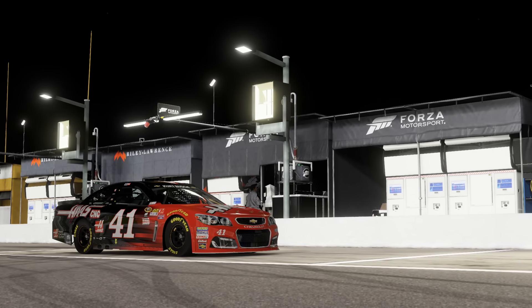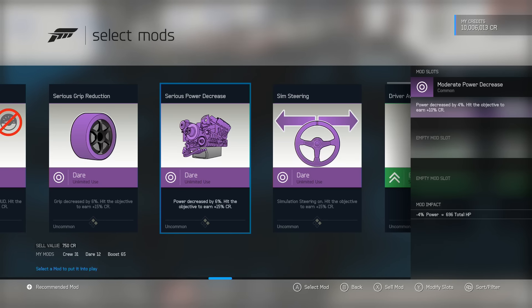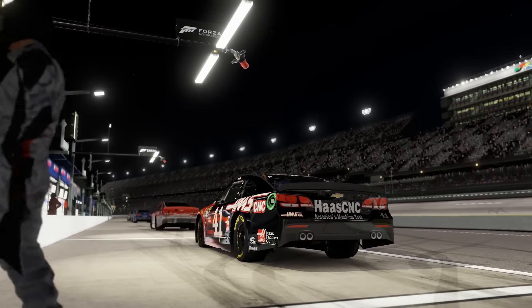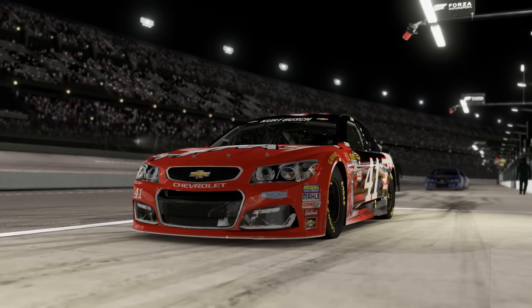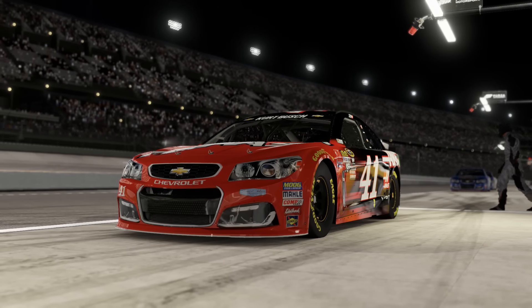The second key component to these settings are the mod cards that you're going to use. The only mod card that is required is either power decrease by 4% or power decrease by 6%. The only problem with this is obviously not everybody is going to have these cards. I got these by opening up card packs, so you may have to do a couple of those before you can get them. It doesn't really matter which one you use. If you want that little extra challenge, use 6%. In the videos that I recorded for today and tomorrow, I used the 4% cards. If you want that 6% extra challenge, go for it; if not, use the 4%. It still produces pretty good racing.